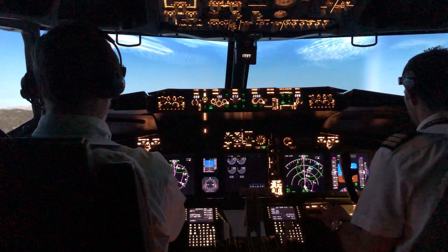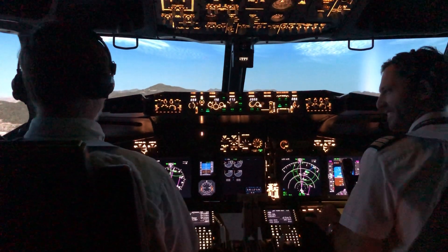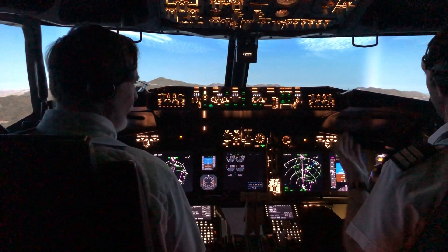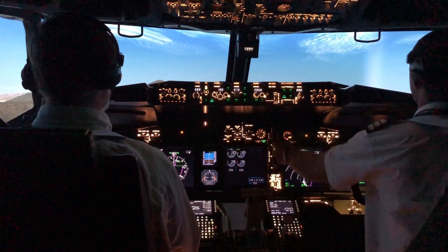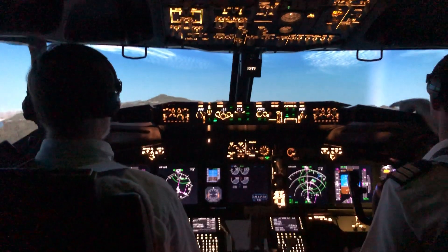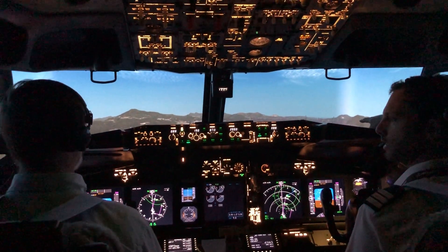Down to just under the 5 degree line — neutralise. 2,000 feet. Now because we've got a bit of flap hanging out and all the rest, we have to have a slightly higher nose action. Neutralise. Over the hill, you can see there's two little buildings and the tall one — the larger one, fly towards that.